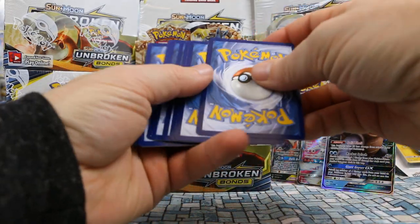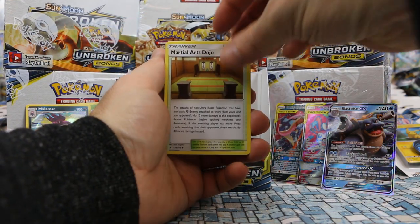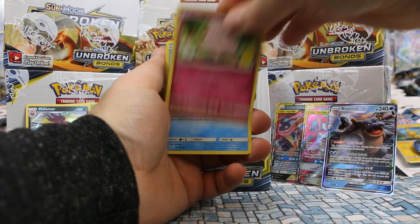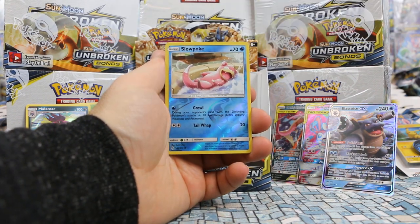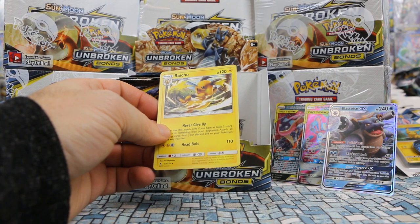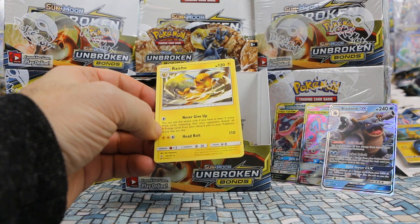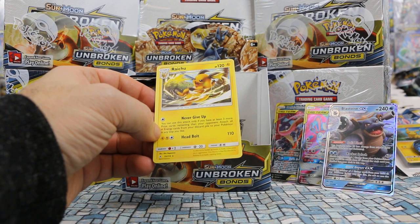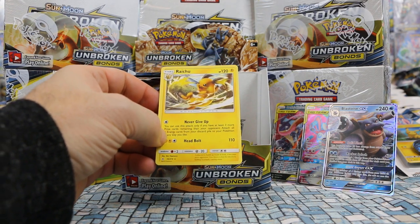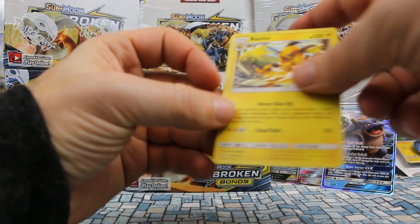This box is not looking that bad after all — still plenty of packs on the left side. Pack: Liron, Martial Arts Dojo, Fairy Charm Ability, Inkay, Caterpie, Clefairy, Poliwag, Ekans. Slowpoke is our reverse and our rare is Raichu — awesome looking. Never Give Up: can only use this attack if you have at least three more prize cards remaining than your opponent; attach all lightning energy from your discard pile to your Pokémon in any way you like. Then Head Bolt for 110 damage — actually quite neat.